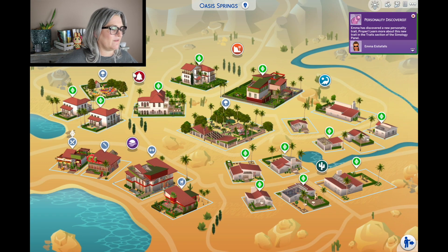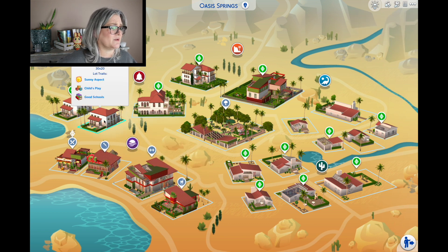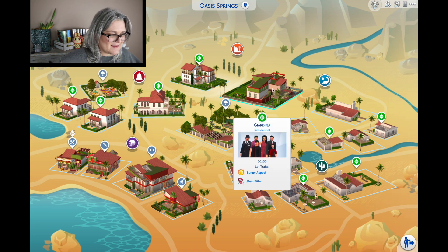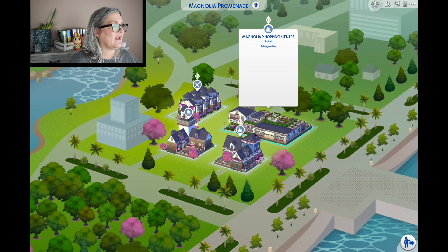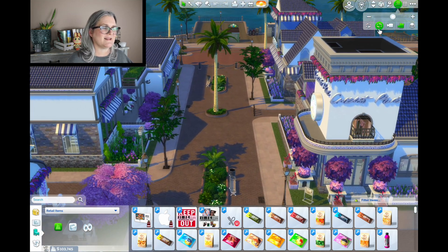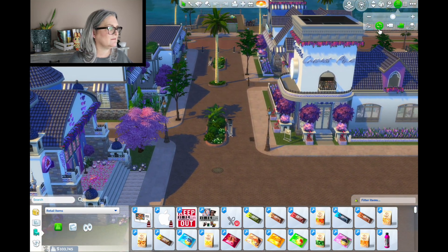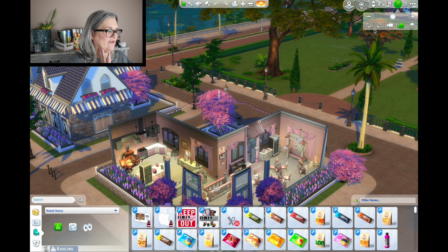Let's pop over to Oasis Springs. Everything here is red-themed. These sims are beautiful and adorable. When I play this save I almost always get married to someone in this family — they're like the best crime family ever, dare I say Goth-level amazing. Let's take a look at Magnolia Promenade — super cute, with all kinds of retail places, a teen hangout, and Peggy's Pastries and Pies. Everything is cohesive and makes sense. As someone who can't build, I'm always going to stan for builders.